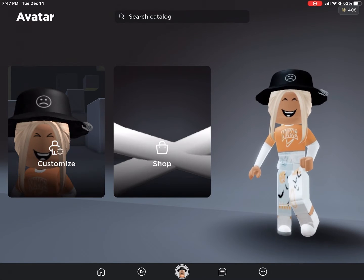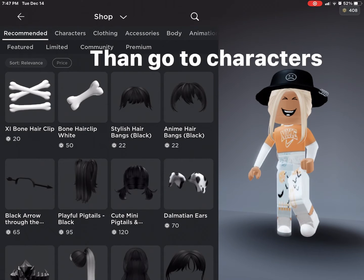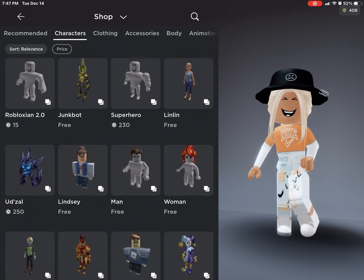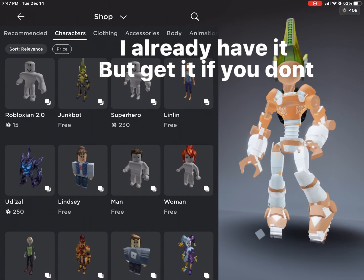First, go to Shop, then go to Characters. After that, click Junk Bot. I already have it, but get it if you don't.